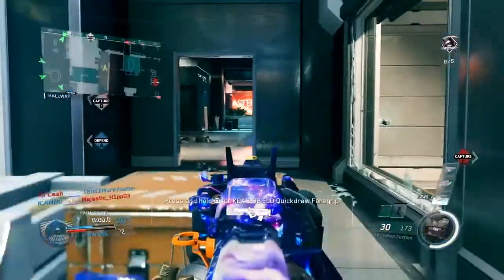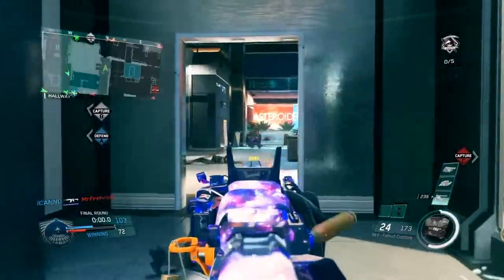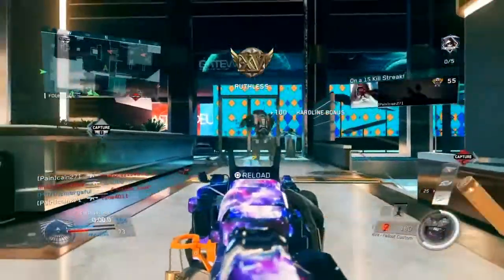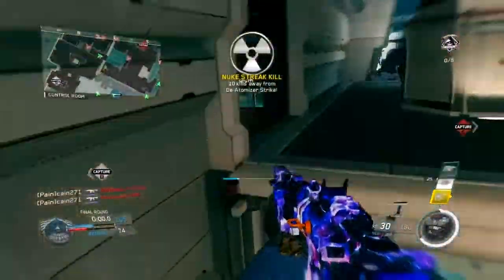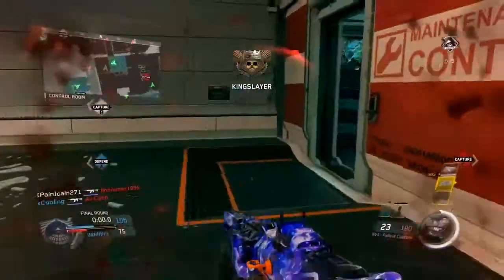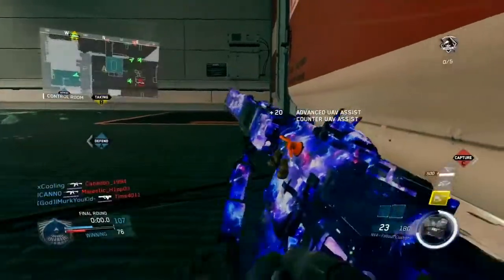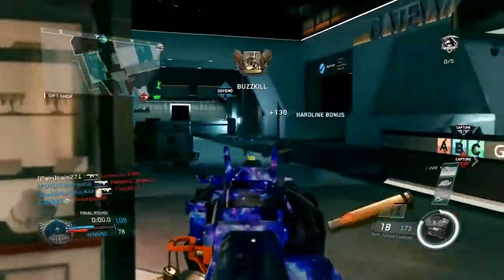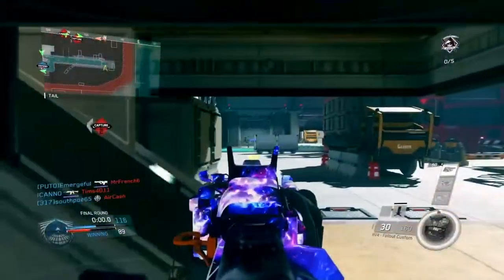If you're going for this camo, the only challenges that are actually a pain to go for are the Hellstorm — that's one of the launchers — and the snipers. Snipers are always hard to go for, especially if you're not a sniper and you're just a run-and-gun player. But yeah, the snipers and the Hellstorm are the only things that are really tough. Other than that, this is a good looking camo and I definitely had to get a nuke with it.